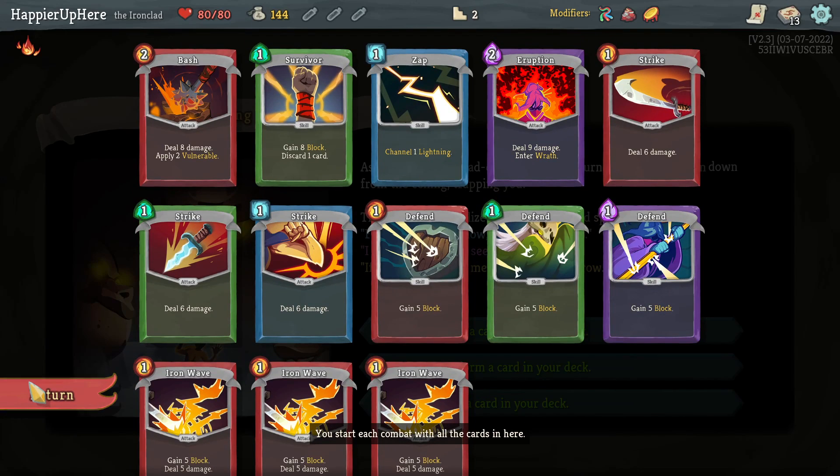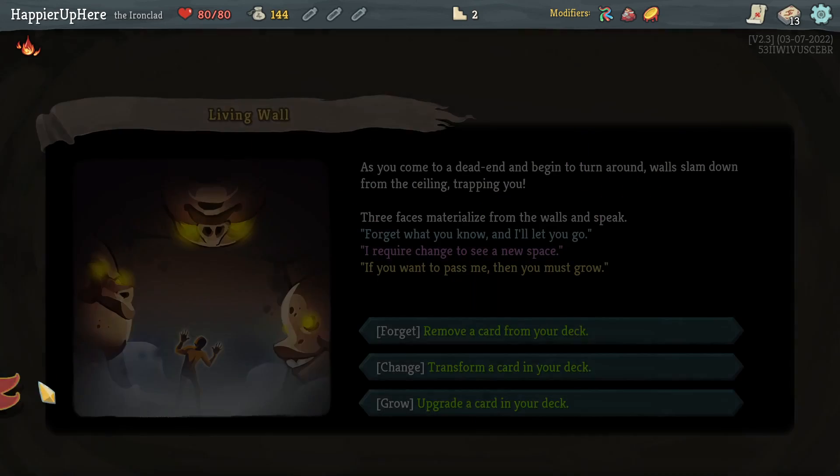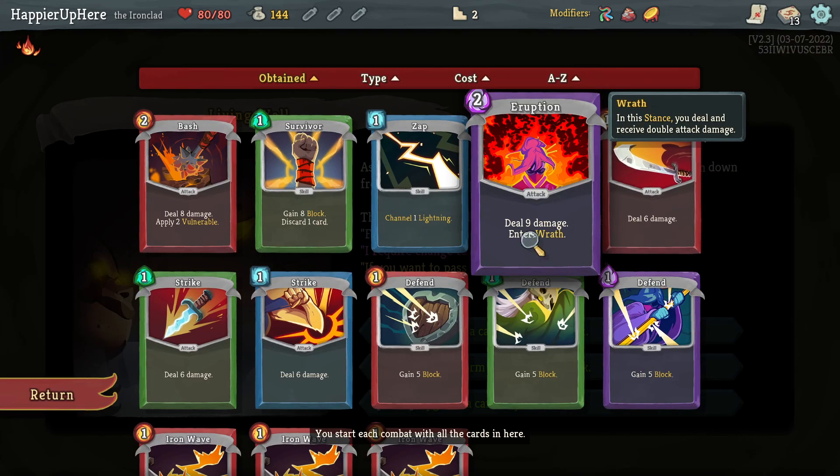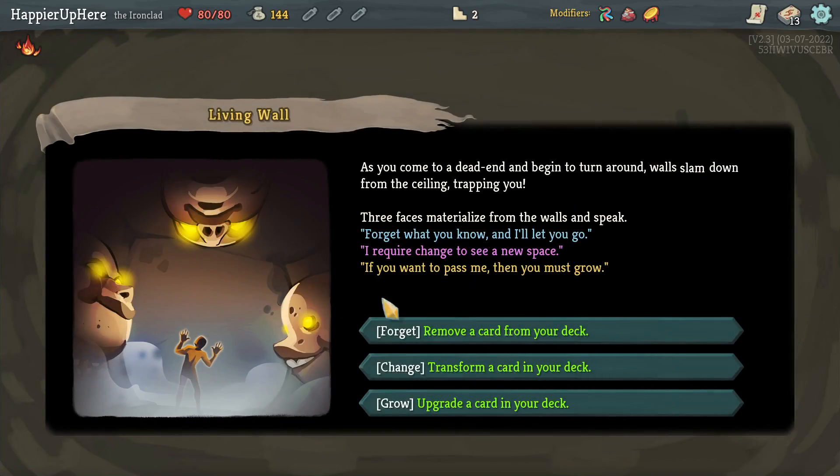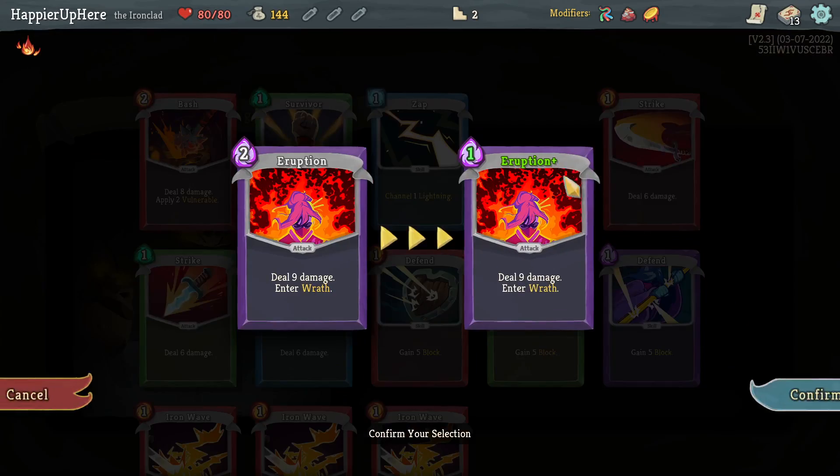On the other hand, transforming something gives me three copies of it, and there's honestly nothing I really need to transform. Upgrading Eruption is nice but it's not going to solve all my problems and it'll be pretty much useless after Act II. But it's my only opportunity to upgrade something, so might as well.